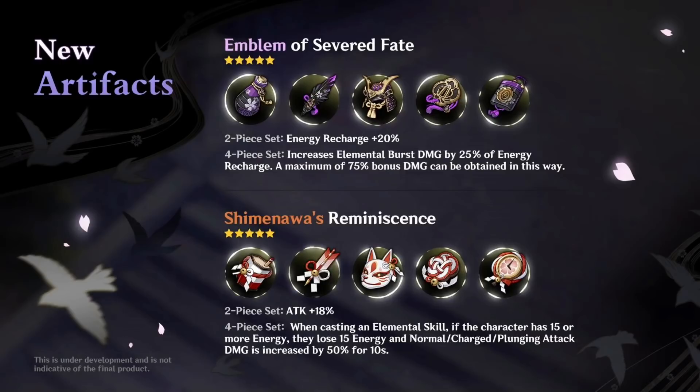But here is the big kicker. Imagine using this on Venti if you're also using another Anemo character. You could have Venti spamming his ability, sucking everyone up, doing extra damage, while maybe your other Anemo character is doing the Viridescent Venerer set and debuffing. The potential here is endless.